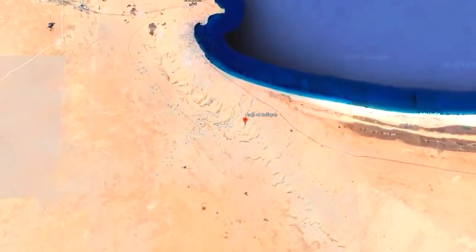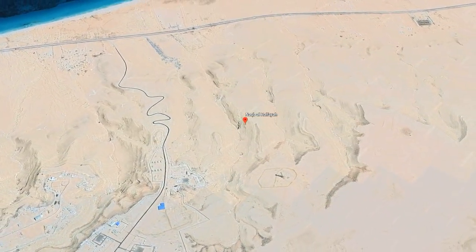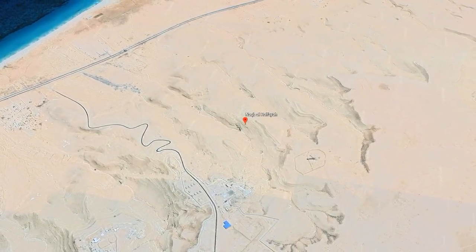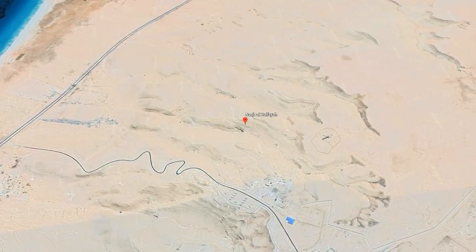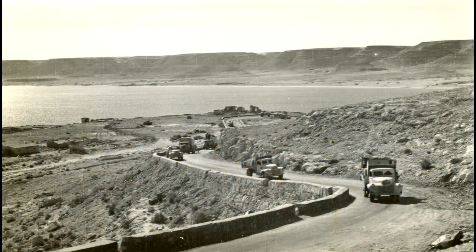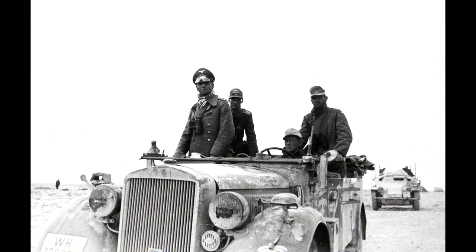Now on to some more difficult maps. Hamada is set in the Halfaya Pass and this one is quite difficult to nail down exactly. The Google Earth system doesn't let you zoom in too much in this area, and historical photographs cover a huge location, making it very hard to pinpoint. I haven't managed to find it precisely, but this is what the Halfaya Pass looks like in real life — fairly similar to what we're seeing in-game. You can also see the water section at the back where the German troops spawn.